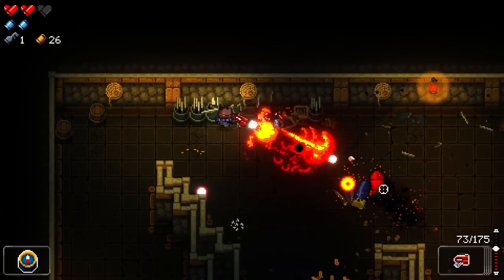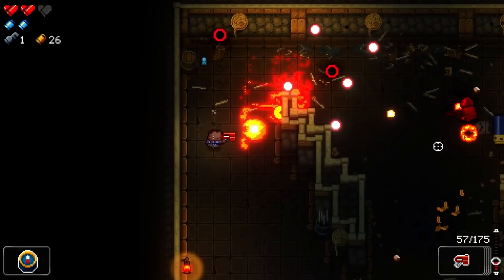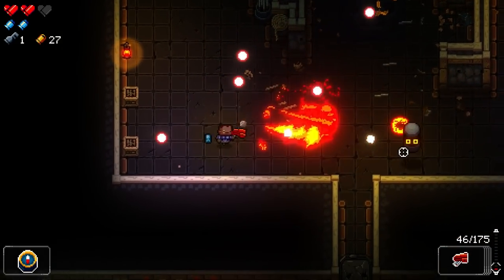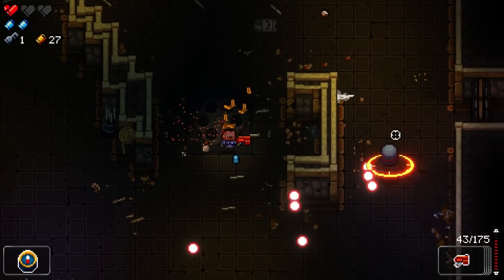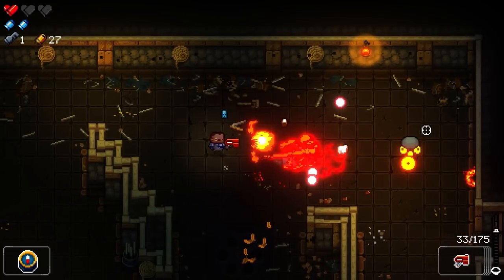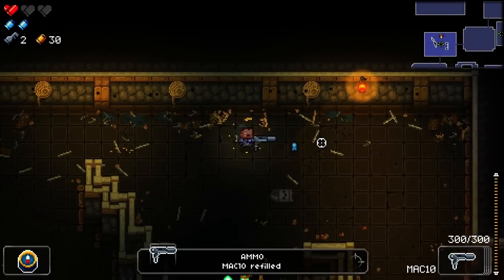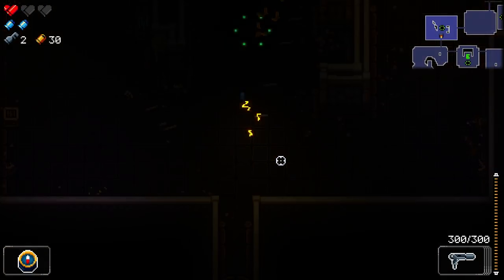Explaining a couple more of the enemies here: you can see the dark red one is shooting different projectiles. The reason this is different is because these are your elite enemies. If they hit you, rather than doing half a heart of damage, they're going to do a full heart. So be prepared for a lot of pain when these projectiles hit you. We're going to keep filling up our Mac 10 because it's pretty good.